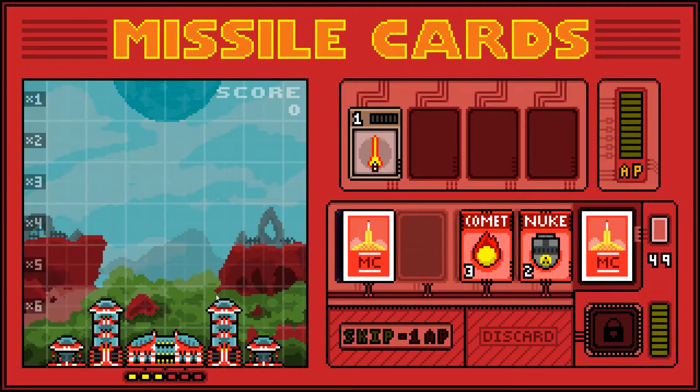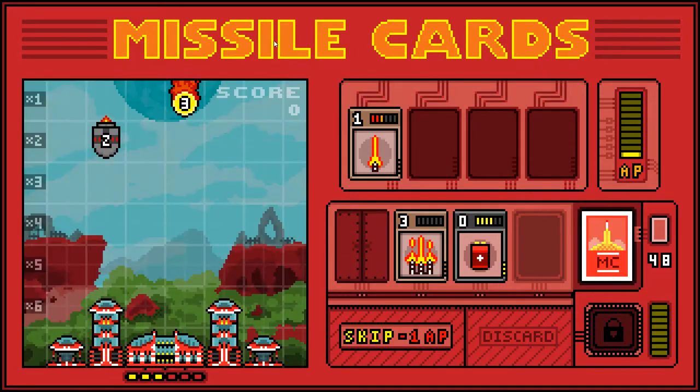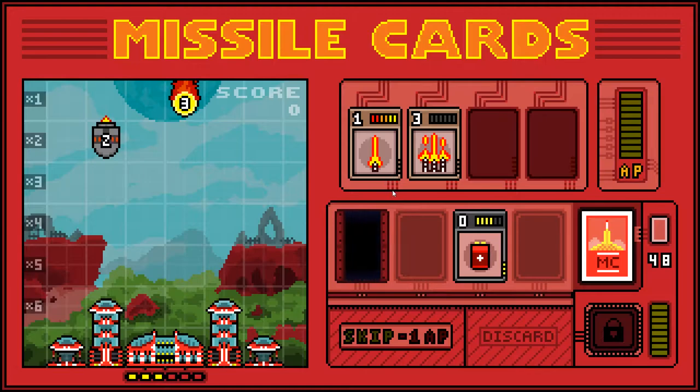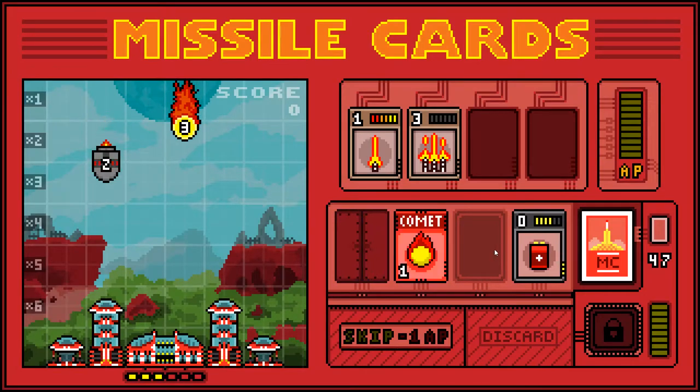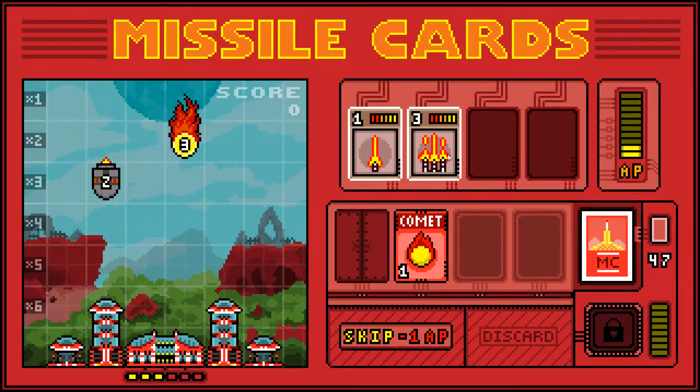That's a nice base. Those ones stick up a bit further so they can get destroyed earlier. There's a battery — I'll save that for a minute. We'll skip turns. The cards go along; when a comet goes in there, it drops a comet. Now I've got a nuke to destroy. That's problematic. It's getting closer. I can just charge up that and shoot it, I guess.